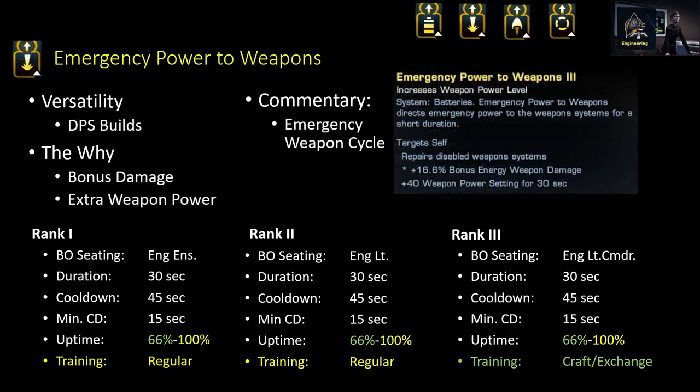Conversely, Emergency Power to Weapons I can see using in basically any DPS build inside the game that has Energy Weapons. It's just your torpedo builds that you're not going to have Emergency Power to Weapons on. So if you're doing a strictly torpedo build or a Science Torpedo tank, those are the only situations where you shouldn't use it. It's also extremely synergistic with a C-Store trait called Emergency Weapons Cycle, which is extremely powerful combined with Emergency Power to Weapons.